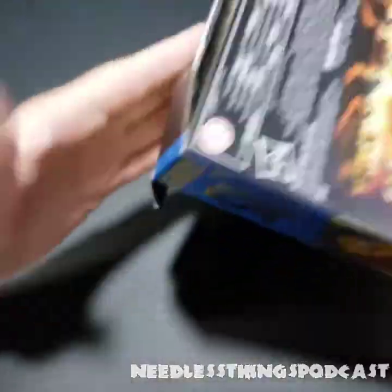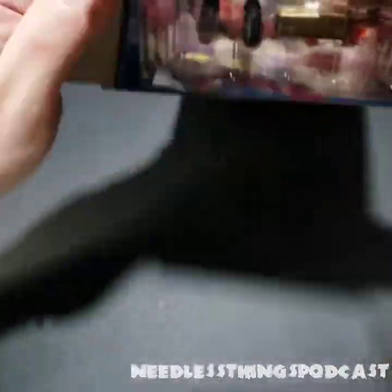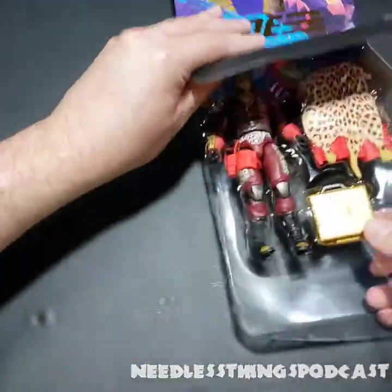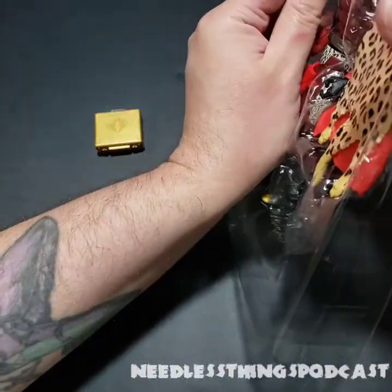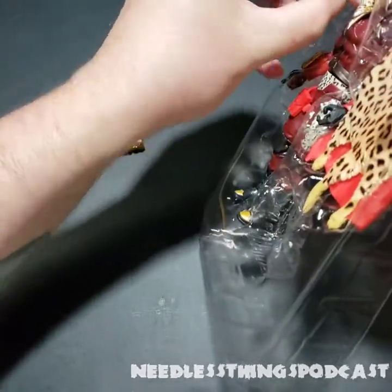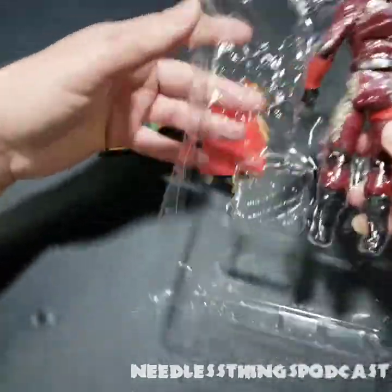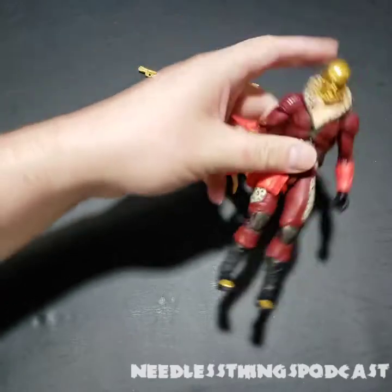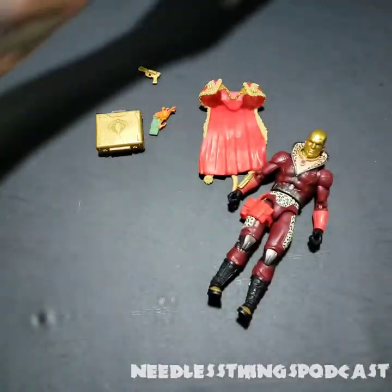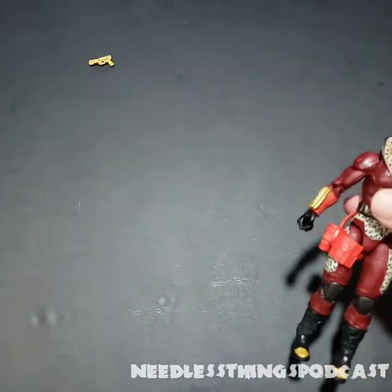And see what is inside — other than this legally required piece of paper. We've got a few different items here. I noticed the larger pistol that the regular release Destro included is not in here, and that's okay because this guy has a few extra items that we're going to be taking a look at in just a minute.